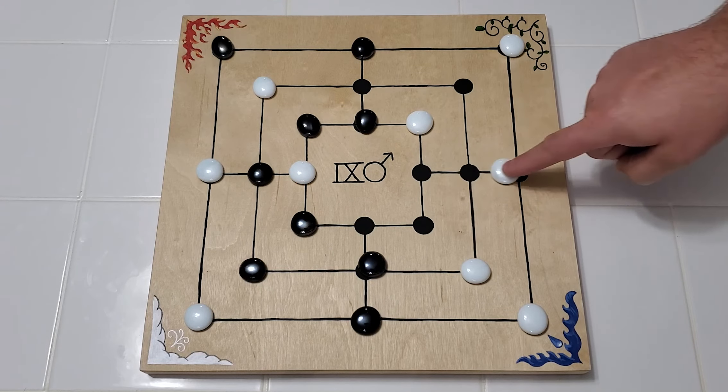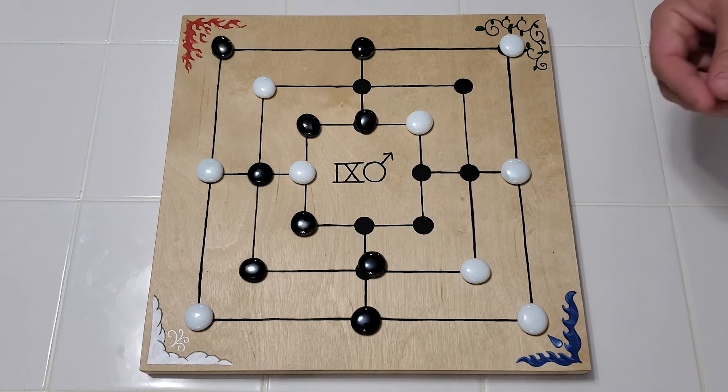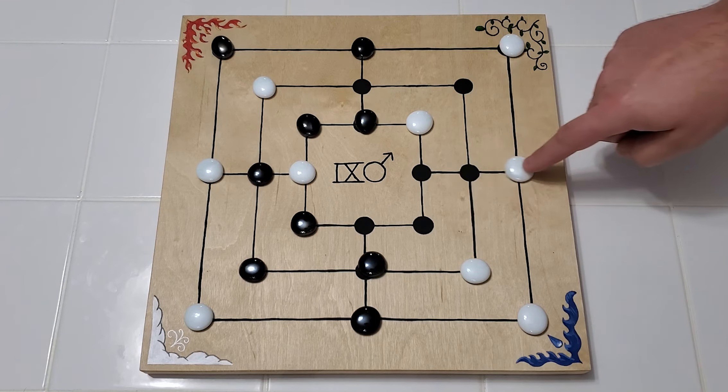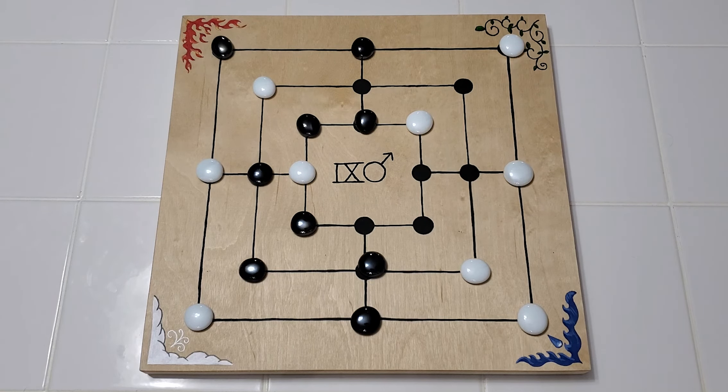One rule variation I like to play with: if you move a piece out of a current line of three, you're not allowed to move that piece back to make the same line of three. You can see how this would break the game — a player could just keep moving their piece back and forth making the same line of three, and that's no fun.